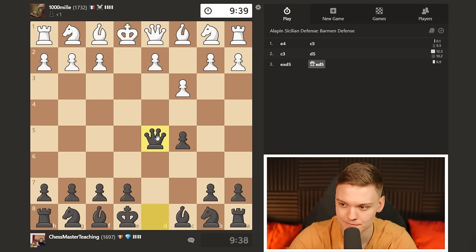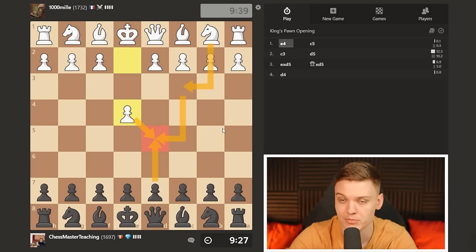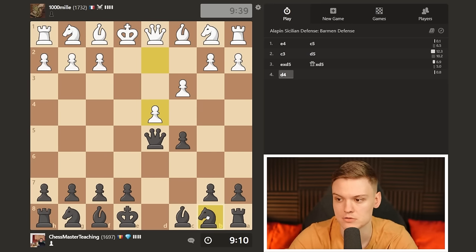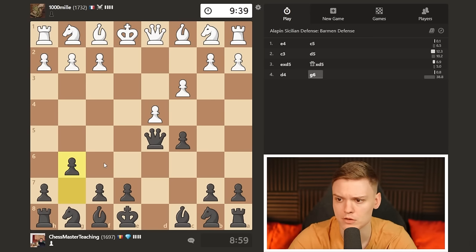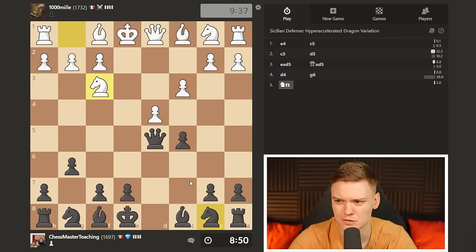This is an improved version because notice how unlike in the Scandinavian - this is Scandinavian, by the way - white can develop like this and attack your queen. But because there's a pawn on c3, that is no longer an option. So he plays d4. I am just going to go for the fianchetto - g6, bishop g7. There are many playable setups like knight e6 bishop f5, knight e6 bishop g4, even takes and e5 could work if you like very concrete stuff. But for somebody looking for a simplified way to learn the Sicilian, I think it makes a lot of sense to just stick with the fianchetto in general.